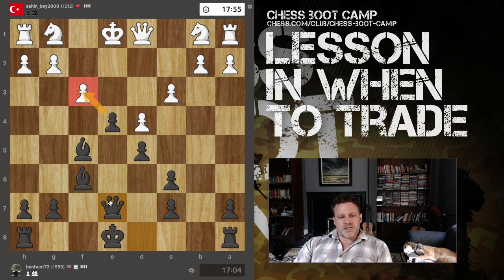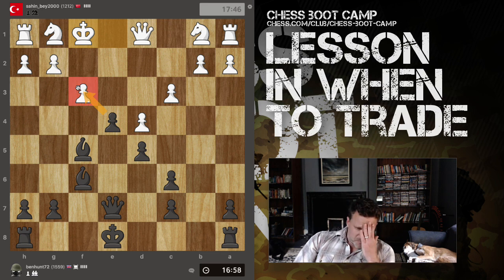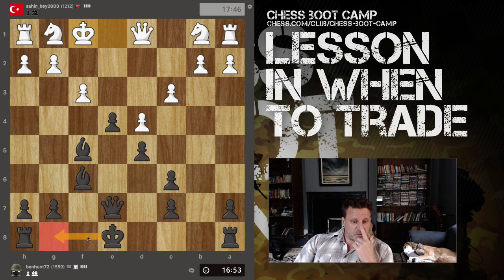If I take this, it comes with a discovered check, and I'm also attacking another pawn. He's breaking a bunch of rules here. Now I can take the pawn, but I don't have to. I can also castle - the thing I like about castling is it puts my rook on f8, lined up with that king over there.